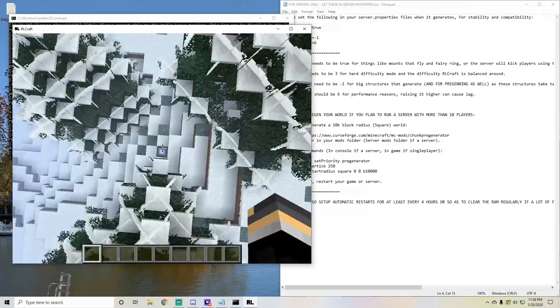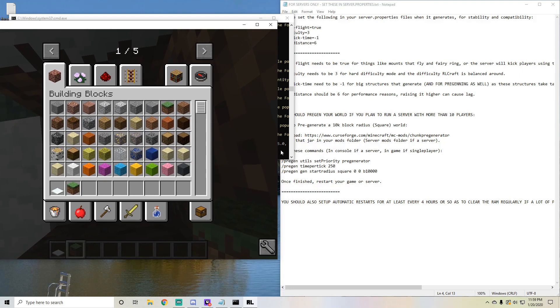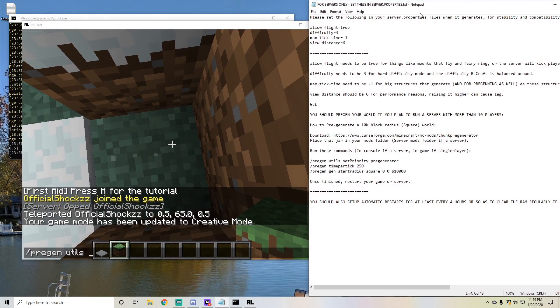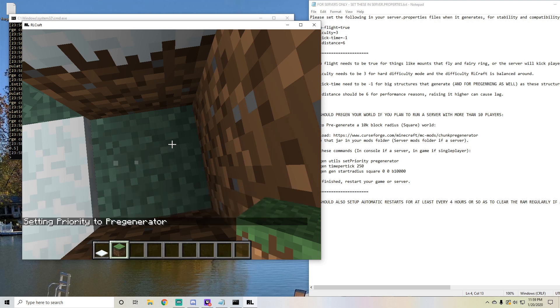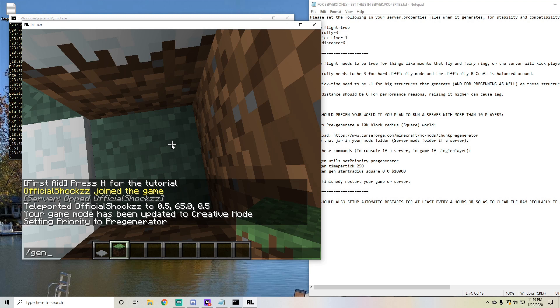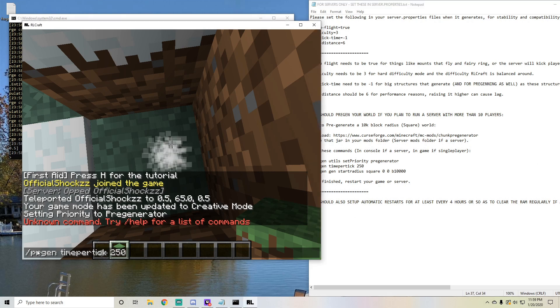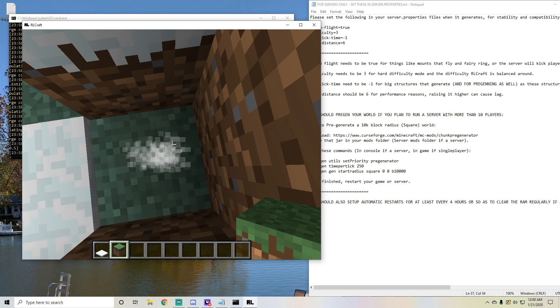I was just in a mountain biome, which is why. So from 0, 0 do these commands: pregen utils set priority pregenerator, set the priority to pregen. And then pregen gen time per tick 250. And pregen gen start radius square from 0, 0 with a radius of 10,000. And then it'll start a pregenerator so that all the chunks can load and it's not as laggy.